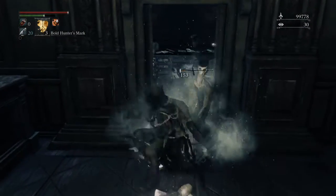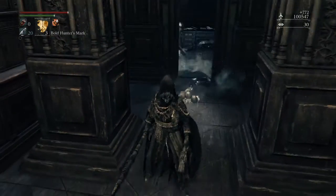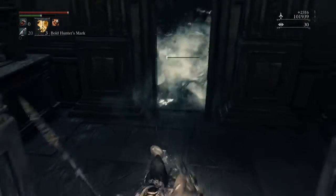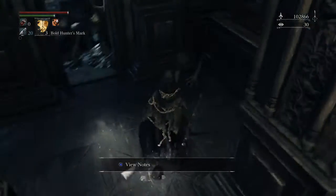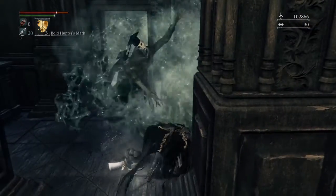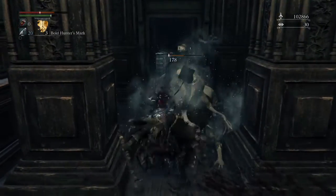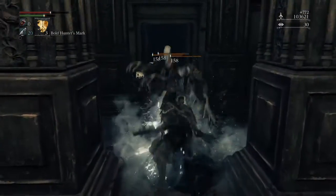Stand outside right here and they'll just funnel through the door, and you can take them out as they come through. It's made a little easier if you've got a weapon with a bit of range — I'm using the Rifle Spear. One thing to watch out for is some of the grassy attacks can actually clip through the walls, but they don't do a great deal of damage, so it's quite easy.